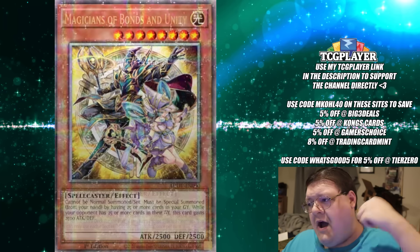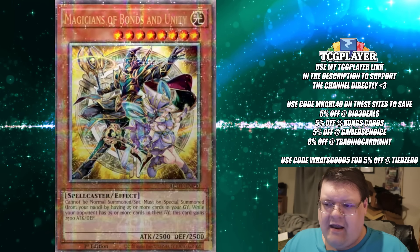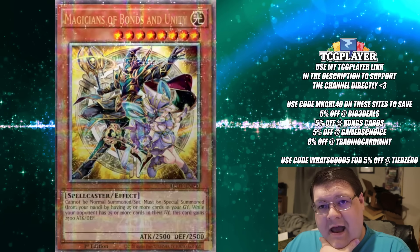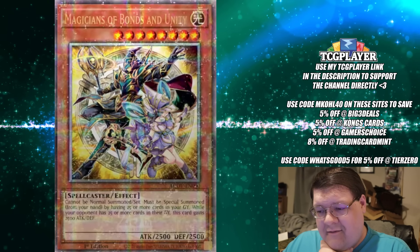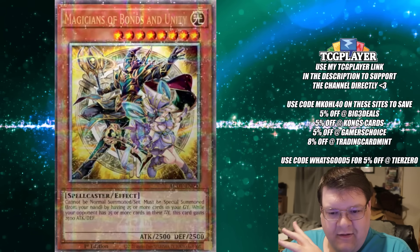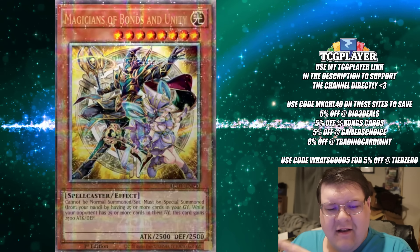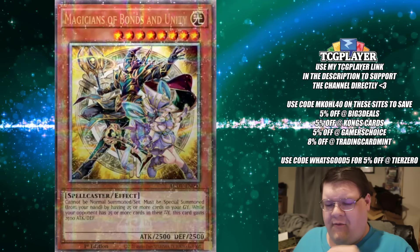And of course, the Magician of Bonds and Unity getting its second background change. I'm not all that happy to see them continuing with these subtle little changes in the background. But okay — that's everything we have so far for your rarities.